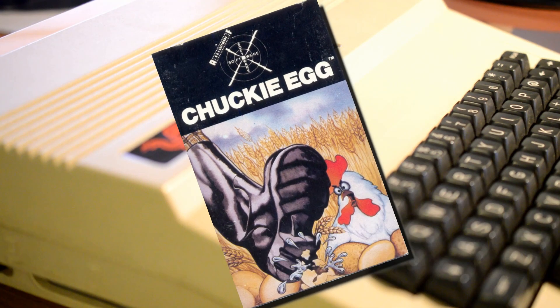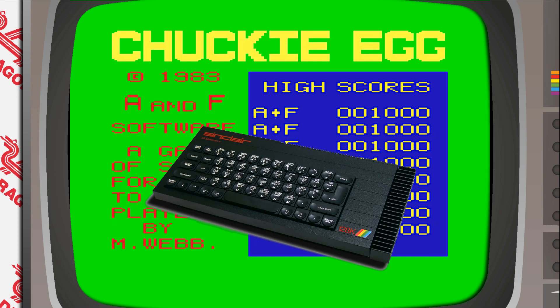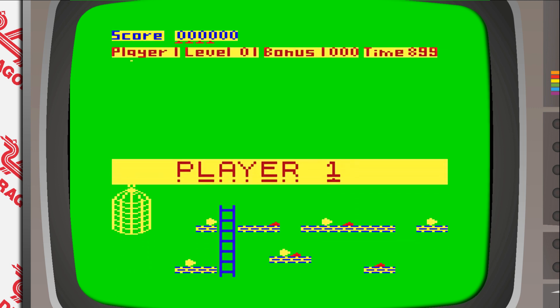A&F Software's Chucky Egg is an iconic game released in 1983 across three initial systems: the ZX Spectrum, BBC Micro and Dragon 32. It was later ported to a plethora of other platforms, but this is a one minute review — we haven't got time for that malarkey.